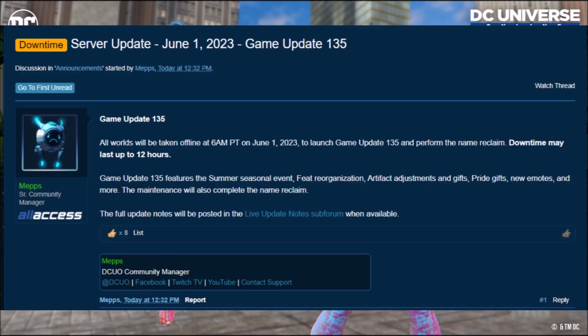Now let us take a look at the maintenance for tomorrow. So tomorrow, June 1st, 2023, there will be some pretty big maintenance for a server update for game update 1.35. All worlds will be taken offline at 6 a.m. Pacific time on June 1st, 2023 to launch game update 1.35.